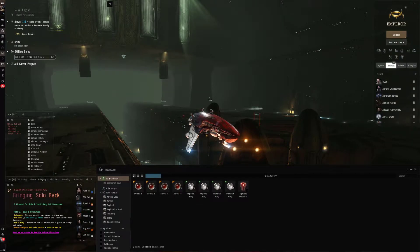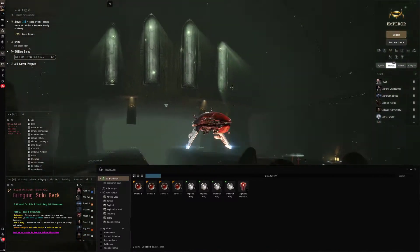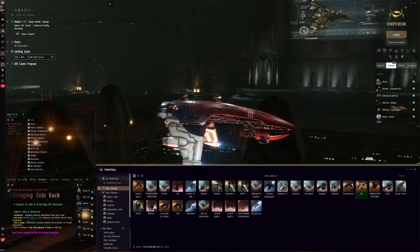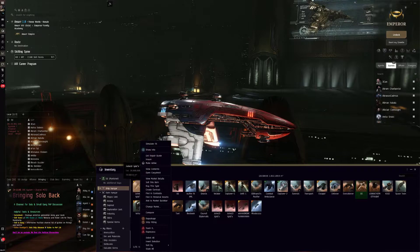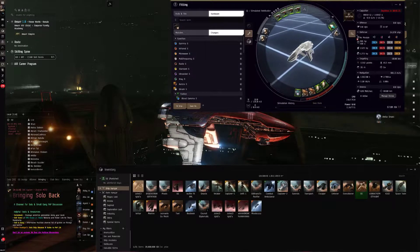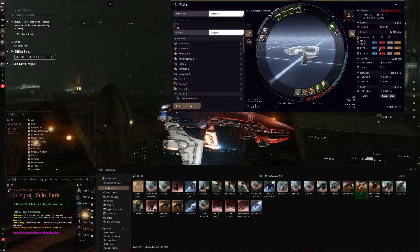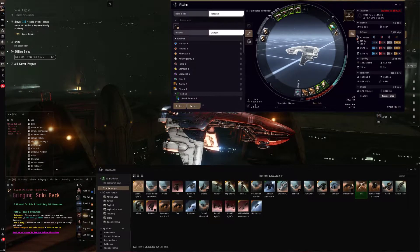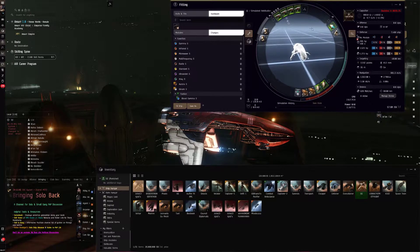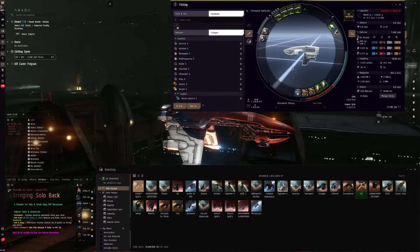Hello, the Gentleman Gamer here, back playing EVE Online doing some more abyss running. I've made enough money with this Punisher to buy a new ship - I went with a Retribution. It's pretty similar to the Punisher fit but has a few additions, including the Reactive Armor Hardener and a few better resistance profiles than a standard T1 frigate. It also does more DPS and a bit more range - just a better version overall.